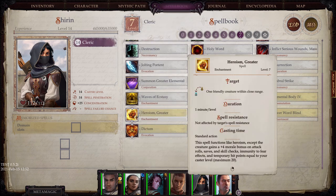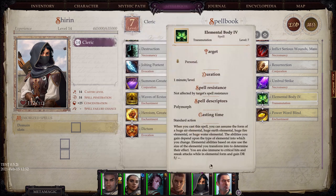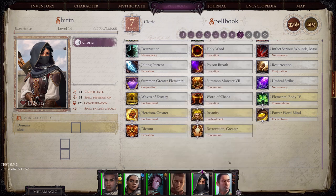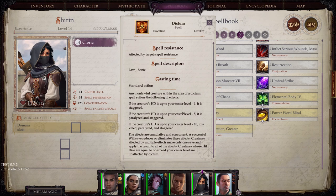Greater Heroism — one minute per level, absolutely fantastic. Insanity is great. Elemental Body allows you to take on either a huge air, earth, fire, or water elemental form. Power Word: Blind. And Dictum, which affects any non-lawful creature.